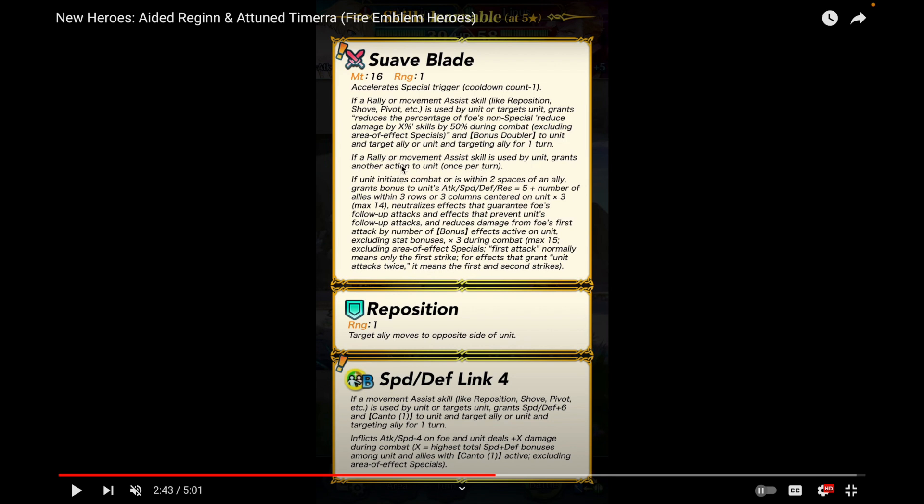Her weapon, Suave Blade, gives minus one cooldown. If a rally or movement assist skill is used by or targeting her, she gains damage reduction and Bonus Doubler for one turn — cavaliers can't normally get Bonus Doubler on passive skills, so that's cool. She also gets an extra action after using a rally or movement assist, which is Crom-esque. She also grants bonus stats equal to five plus the number of allies within three rows/columns times three, maximum 14.